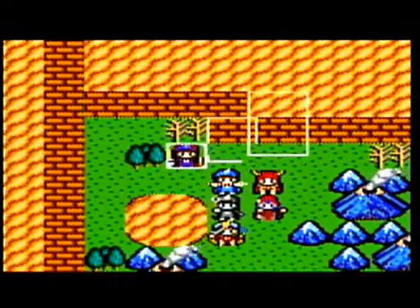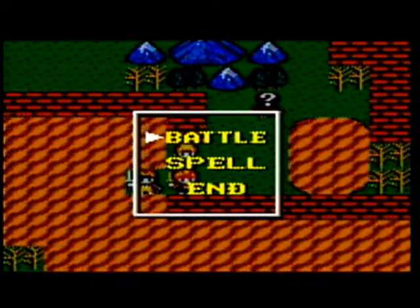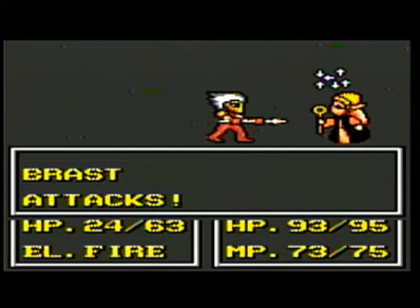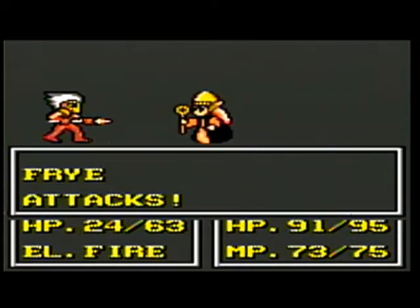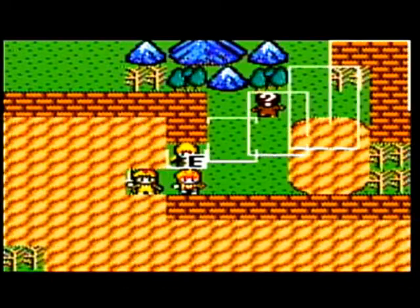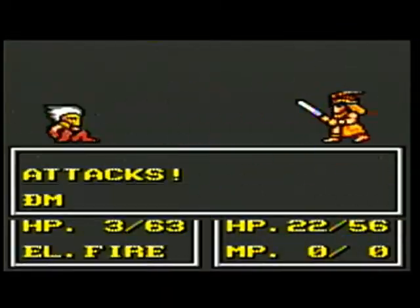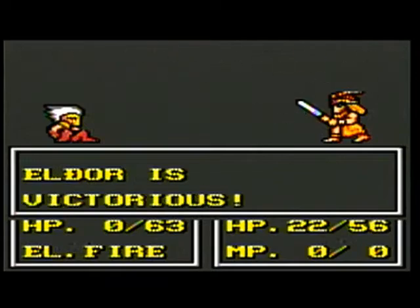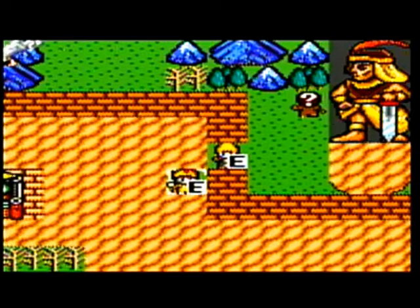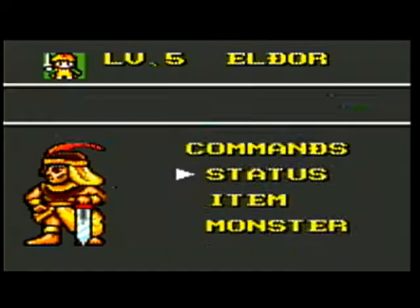We wouldn't have taken any more damage that fight, but I didn't want to deal any more damage because if that would happen, the healer would have killed the Brast enemy — and we don't want the healer to kill Brast. We want Eldor to get the kill and get the experience, because the healer doesn't need it. Just ran away knowing how much damage our healer would do. That puts Brast in range for Eldor to take the kill and gain the experience — you play a little tactical in a tactical RPG.